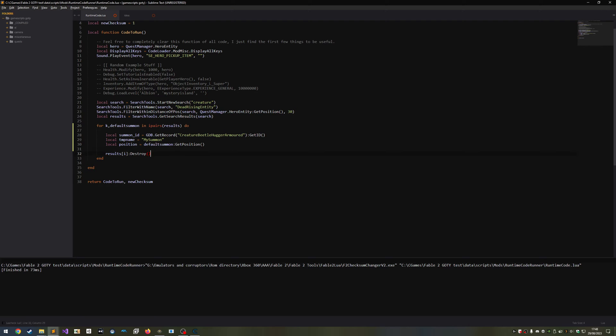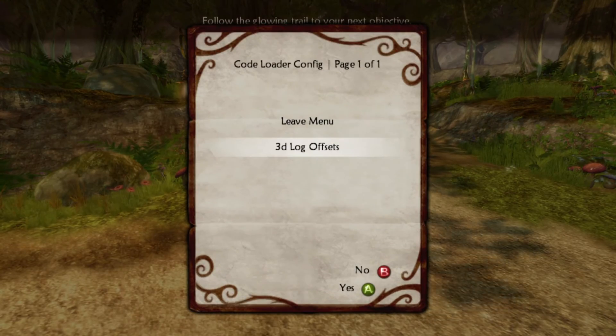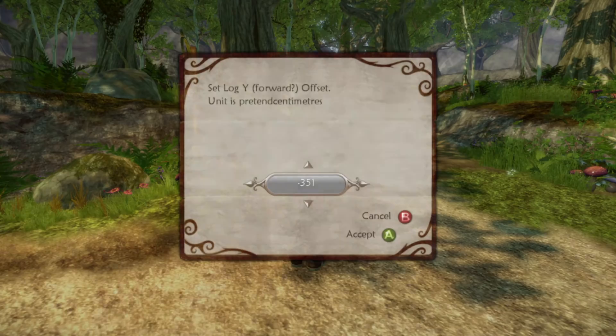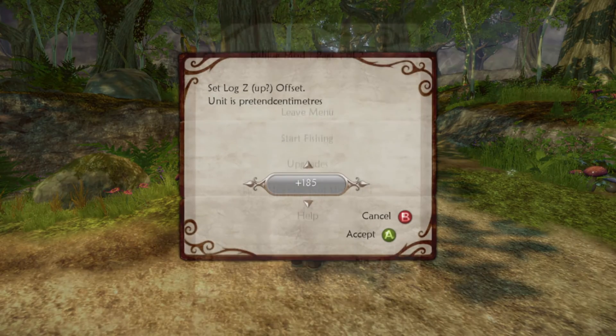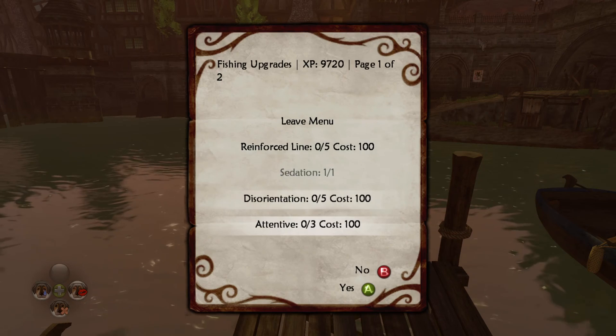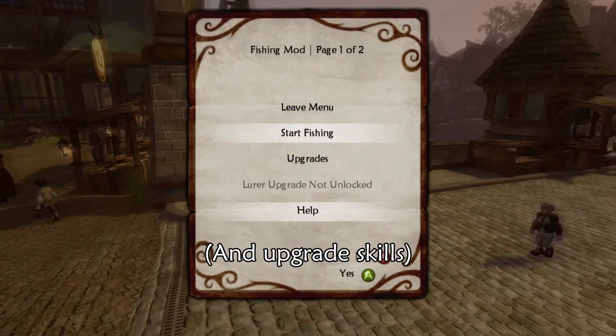I've created a tutorial series so you can learn how to make a mod from scratch. Link in the cards now. For the in-game side of things, the framework provides a mod configuration menu that lets you configure mods however you want, whenever you want. The buttons in the menus don't have to just be for configuring things though — they can do whatever the mod author wishes. As we saw earlier in the fishing mod, I used the menu to start fishing.